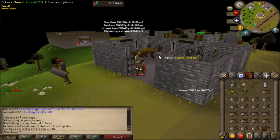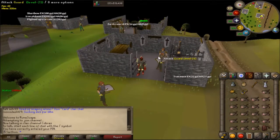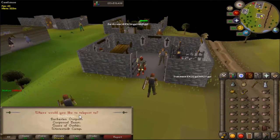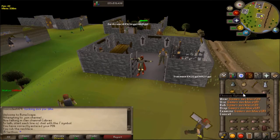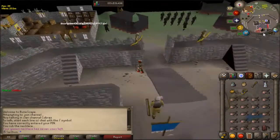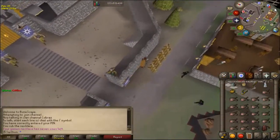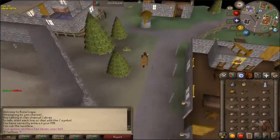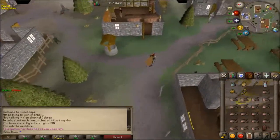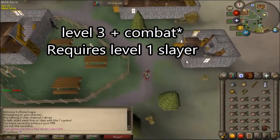Now I'll show you where to start Slayer if you're level 3 combat — and it's not Wilderness Slayer. You can teleport to Burthorpe using a games necklace, rub it, teleport to Burthorpe, and then run west and then south. This Slayer master gives Slayer tasks for level 3 combat. His name is Turael.